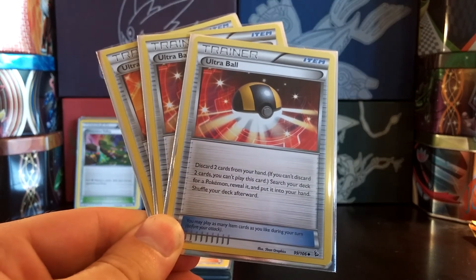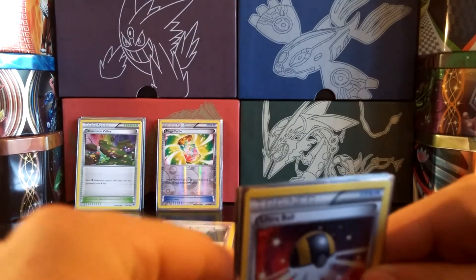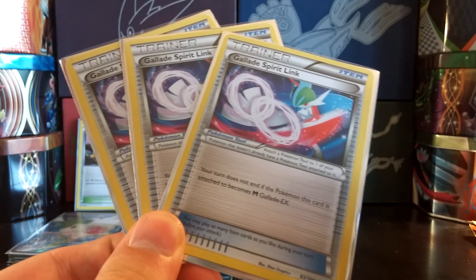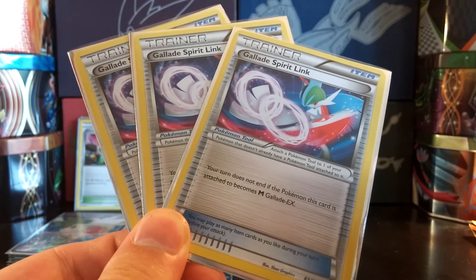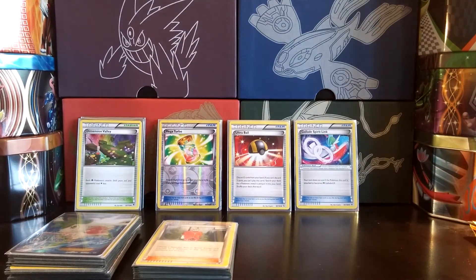As staples, I'm running 3 Ultra Ball - discard two cards from your hand and search your deck for a Pokemon. In this deck I chose Ultra Ball over Repeat Ball because you'll want to get energy cards into the discard pile to be Mega Turbo'd later on. When running a Mega deck you always want to run Spirit Links if available, so 3 copies of Gallade Spirit Link - your turn does not end if the Pokemon this card is attached to becomes Mega Gallade EX. Three copies of that for three copies of Gallade EX.